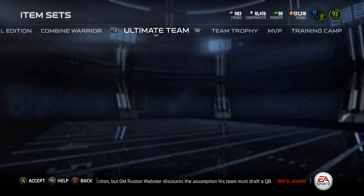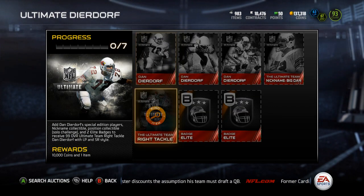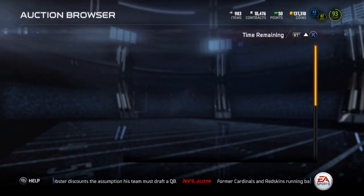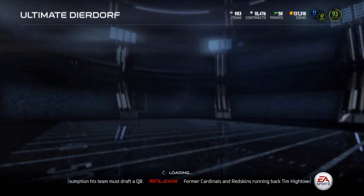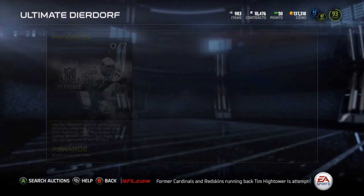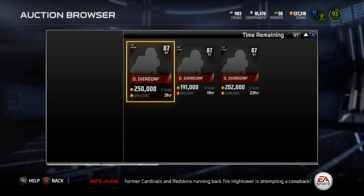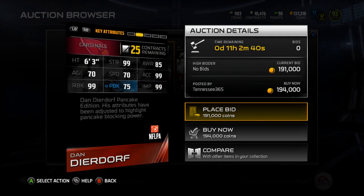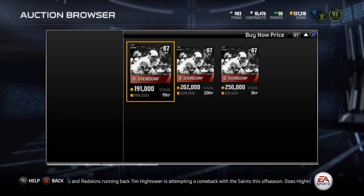Those are the editions for Mean Joe Green. For Dierdorf, you've got the right tackle which is the collectible you get from the solo. You've got the Big Dan — the nickname — at 400k. The Dan Dierdorf, I believe this is the pancake edition, is currently going for 194k.